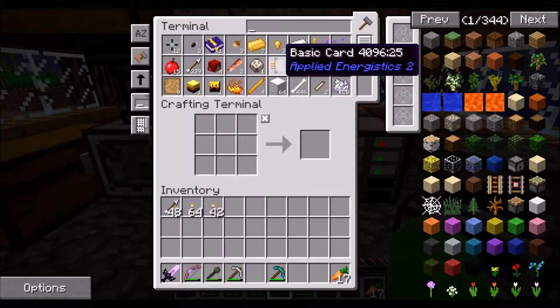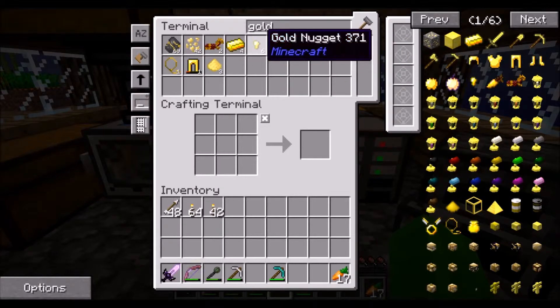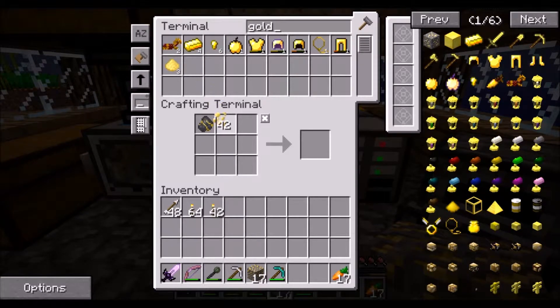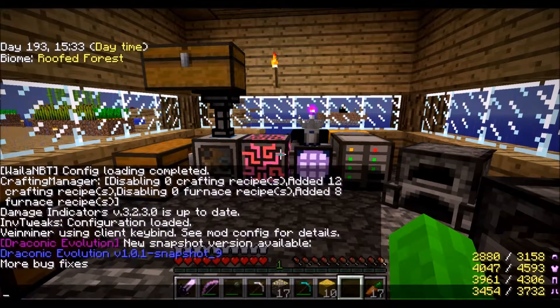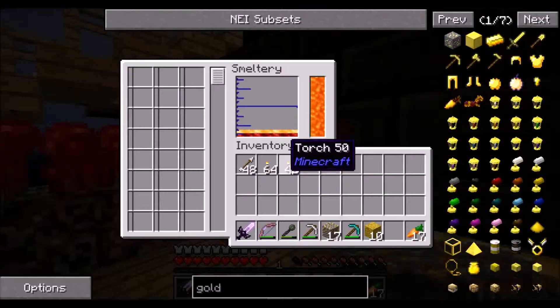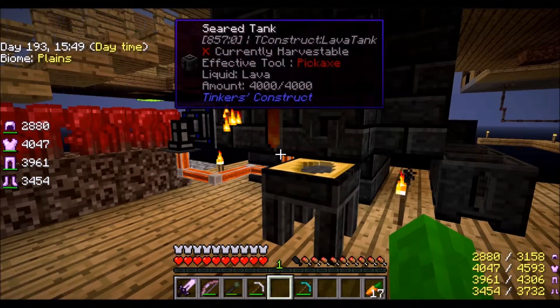Gold - now we need gold. We need to figure out how we're gonna get gold because there's not a lot of it. There is not a lot of gold. We need 320 pieces of gold. Yeah, we definitely don't have enough.